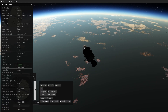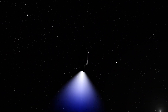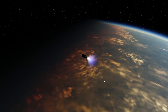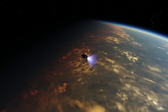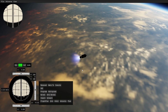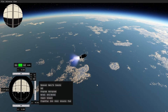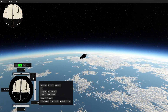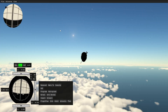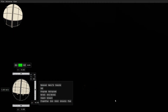Next, we jump back to Earth and our model rocket. We see the main engine firing and showing a nice engine plume. The video ends with a re-entry burn and the rocket falling towards Earth. As we can see — or not see — there are no atmospheric lights, no re-entry effects implemented yet, and apparently also no collision detection yet.